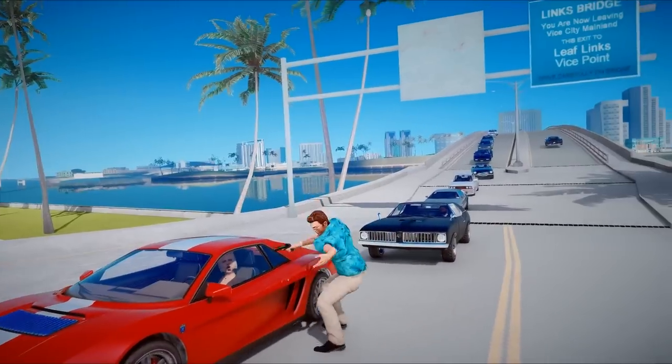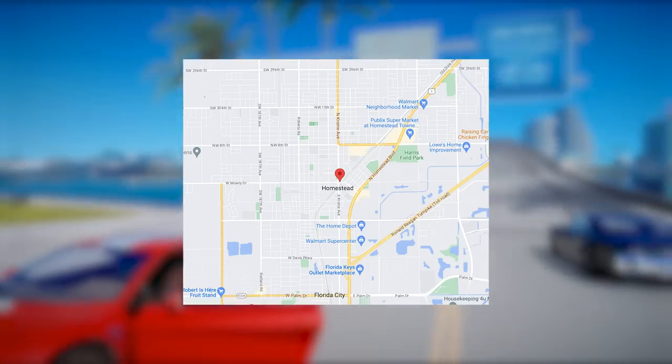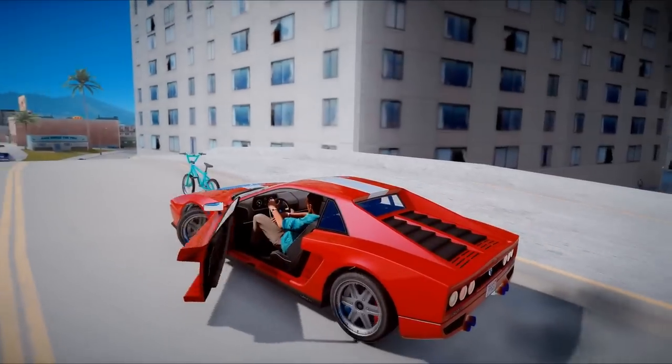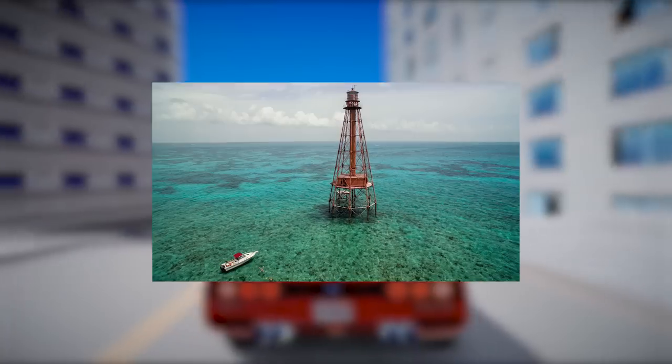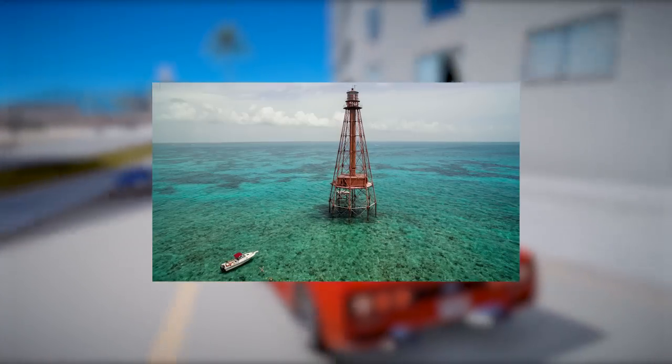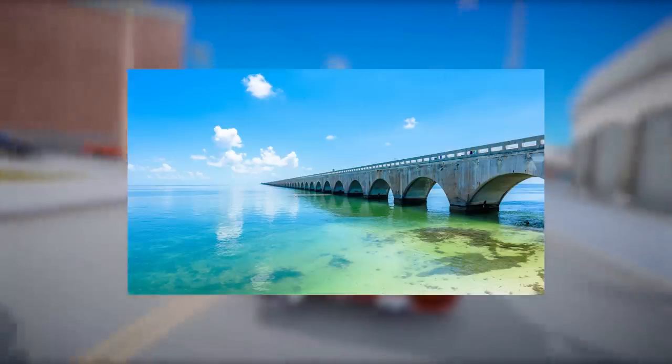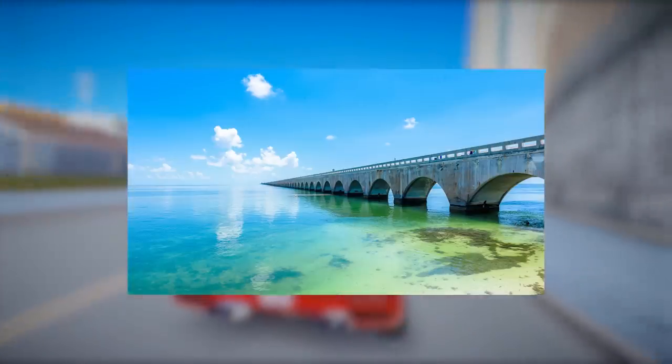Continuing our exploration, we arrive at 1 N. Chrome Avenue, situated directly opposite the Mexican restaurant we discussed earlier. Moving forward, keen-eyed fans spotted the iconic Sombrero Key Lighthouse out in the distance. This prominent landmark becomes visible while traversing the breathtaking 7-mile bridge in the Florida Keys.